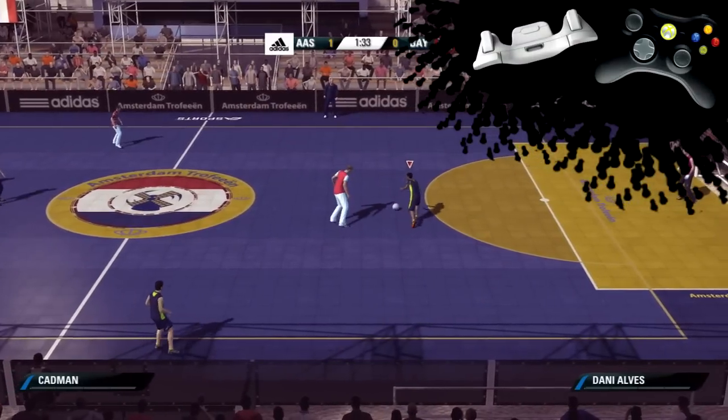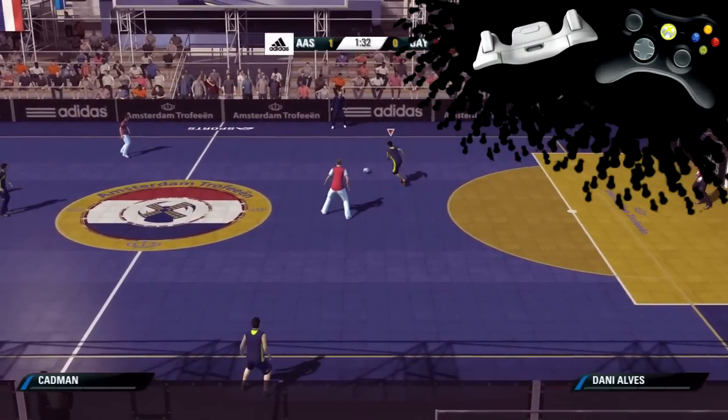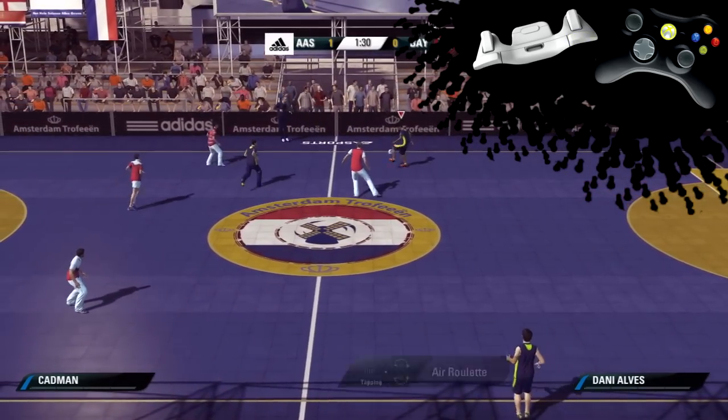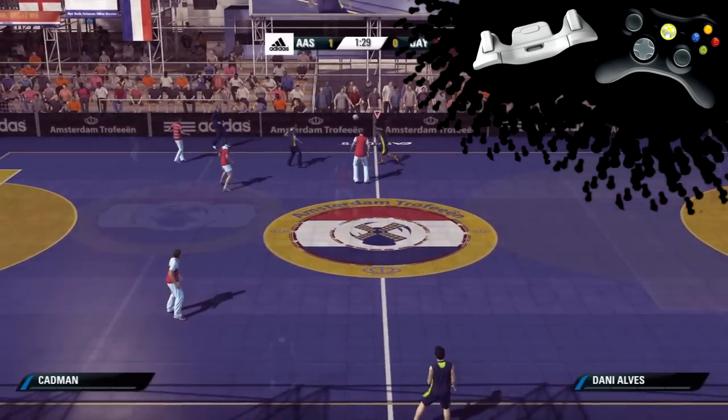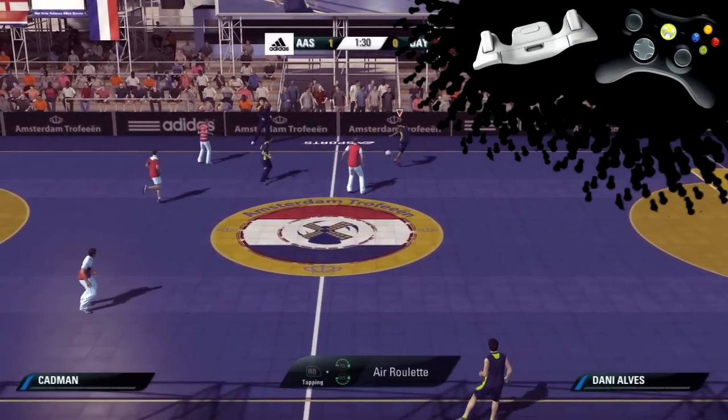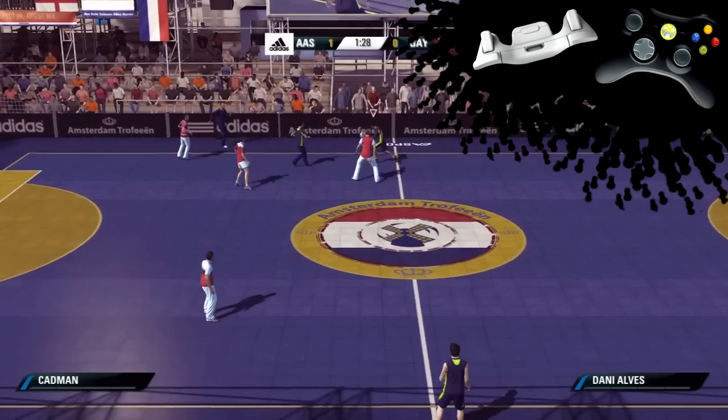You'll see how it's performed here. You basically start juggling with RB, click it as many times as you want until you want to do your roulette, and then do a normal roulette with the right analog stick from left to right if you're tagging from the left, or right to left if you're tagging from the right.